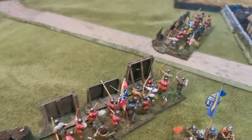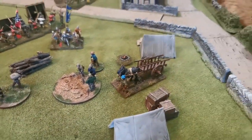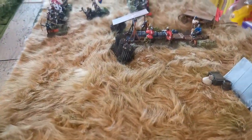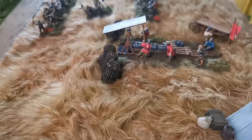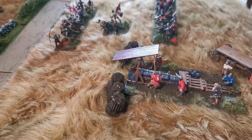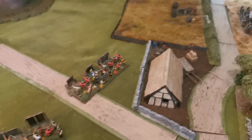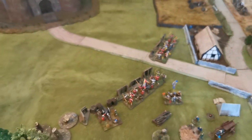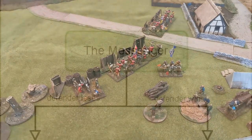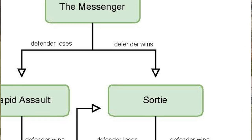He can also see men working on siege works, a camp, supplies being brought forward, and up on the hill he can see what I think is one of Warwick's guns — Warwick has sent the bombard 'London' to help get his baby brother back. Because Robin won the last game, the result on our campaign selector is a sortie.